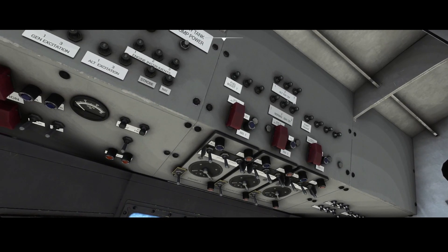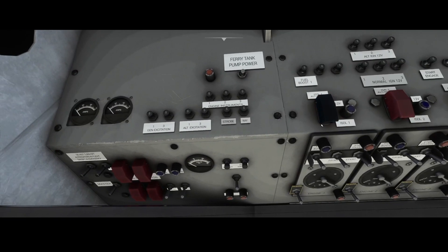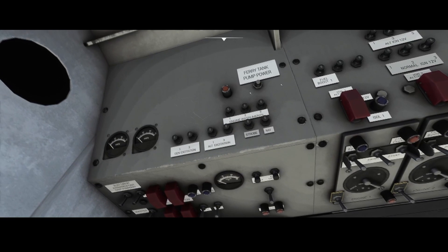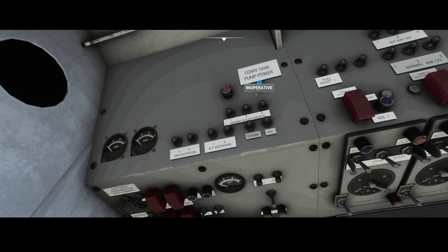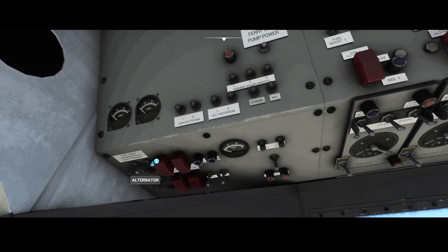Here we can see some fuses — normally you don't need to do anything with those. Continuing on, we find the fuel pump power, but for some reason it's inactive — you can press it but nothing happens, so be aware of that. Here we have the alternators which we can switch on, and the batteries. This is the electricity part of the aircraft. The nav lights are all found here. Some of the buttons are not yet working — I do hope they will release an update where some things are fixed.